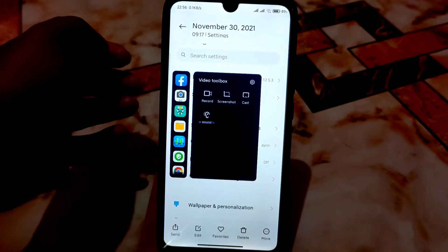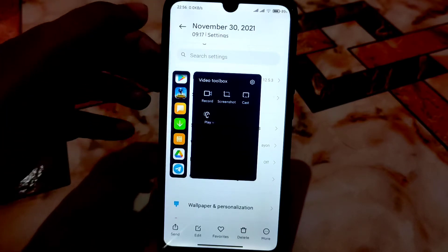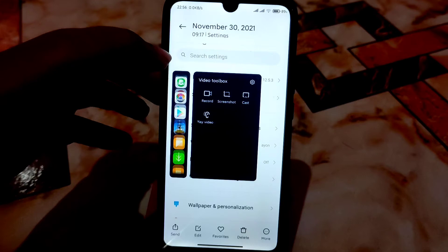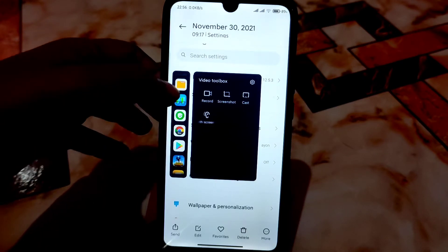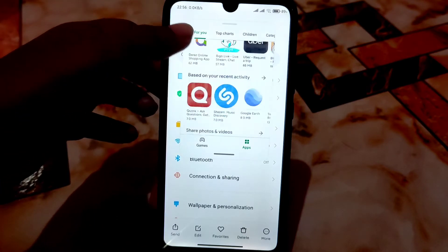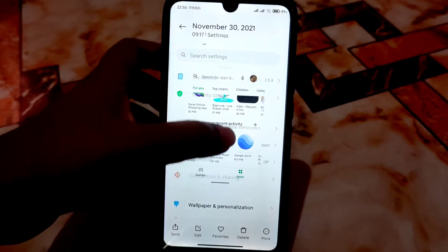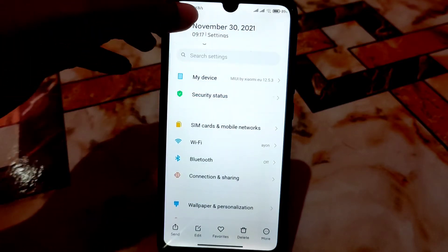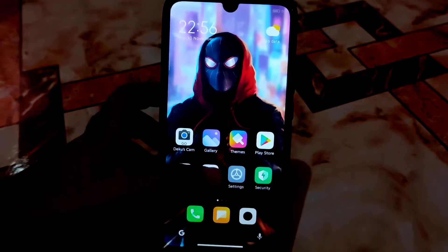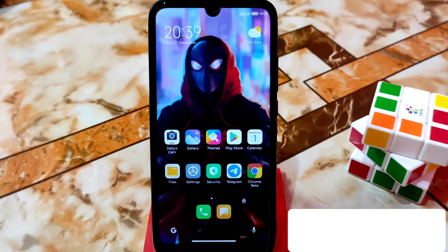Let me show you the Gallery application. I enabled the Video Toolbox and we have that floating toolbox working without any problem. This is the latest Video Toolbox — you can use it as a floating window, drag it wherever you want, and remove it when you're done. You guys have already watched the previous portion of this review video of the xiaomi.eu ROM.